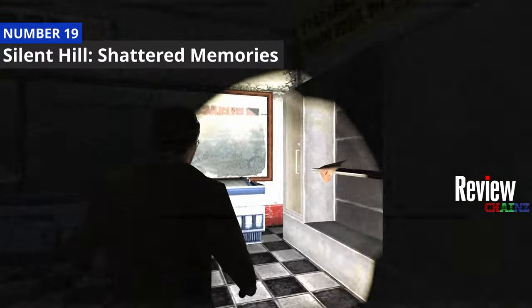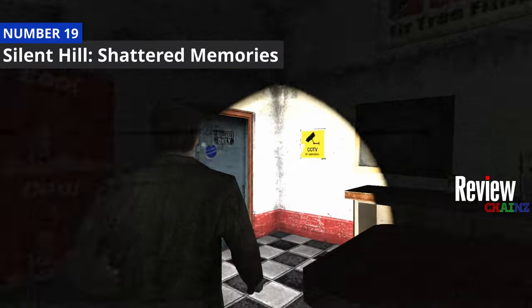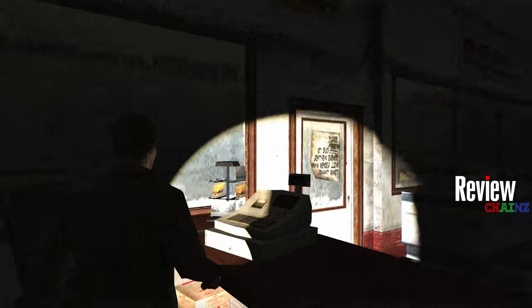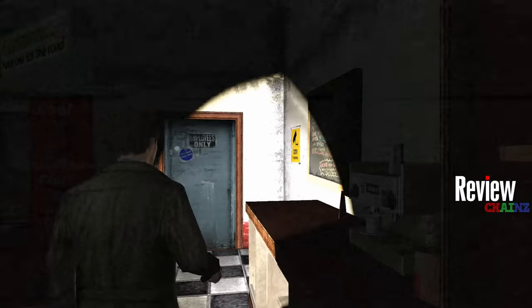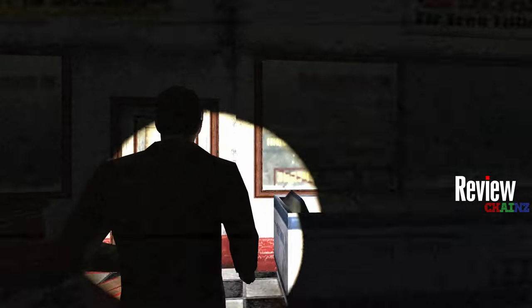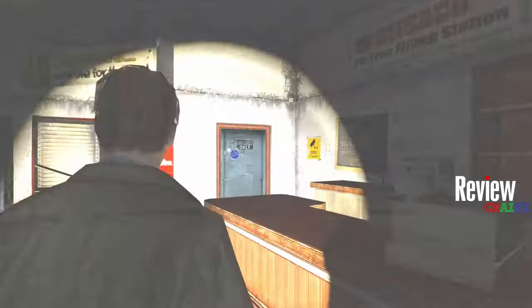Number 19 on this list is Silent Hill: Shattered Memories, a psychological horror game with a unique approach to storytelling and gameplay. As you can see, you walk around — it's slow-paced. You have to solve clues, make sure you don't die when monsters attack you, and keep searching to solve the mystery.